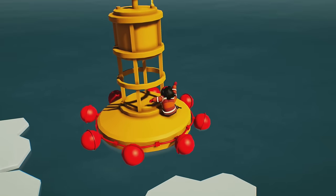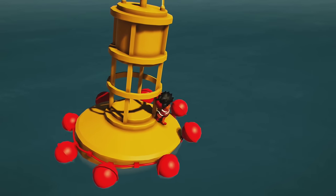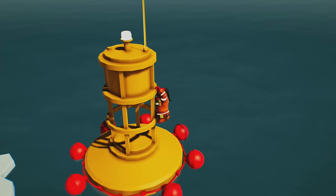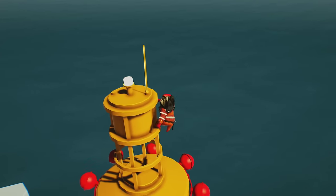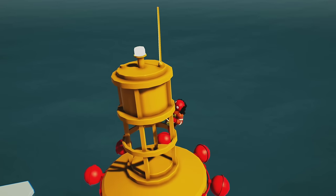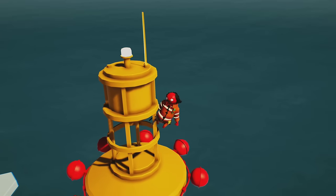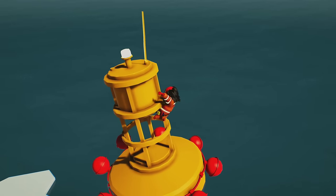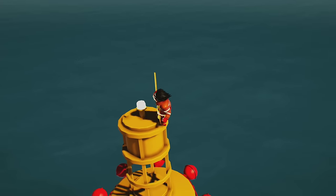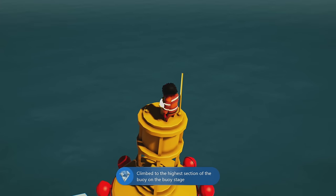Additionally on the Buoy level, we can get an achievement or trophy for climbing to the top of the buoy. With a lot of practice this is super easy, but if you're learning the controls you might struggle. Essentially, jump onto the buoy and then grab on with one hand using the bumper. Once grabbed on, hold A to pull yourself up and grab on with the other hand. Then let go of the bottom hand, hold A to bring your next hand up, and climb until you get to the top with both hands. Once at the top with both hands, click the jump button to leap over the edge and land on top. If you fall into the water, that's fine — just reclimb to the top to unlock the achievement or trophy.